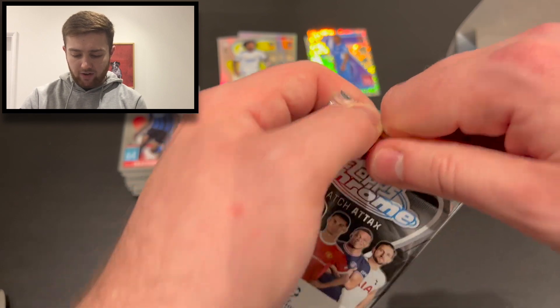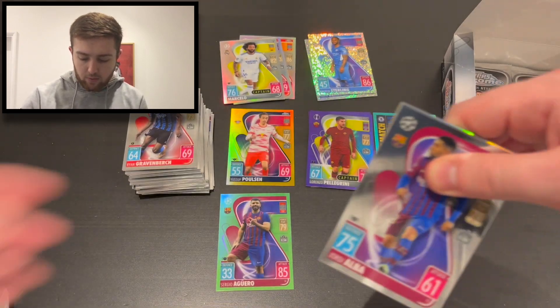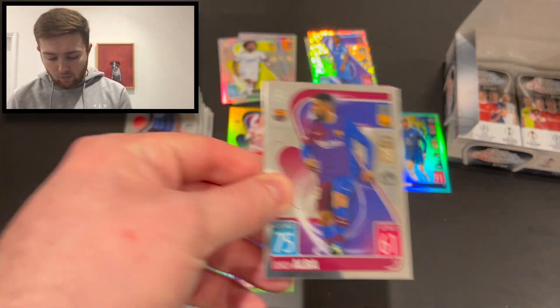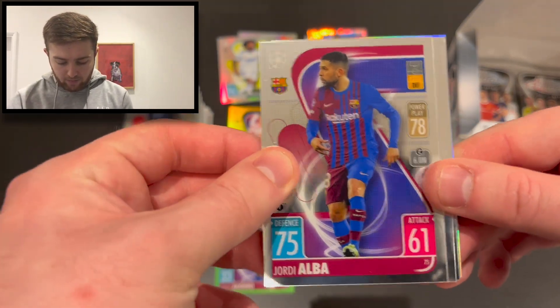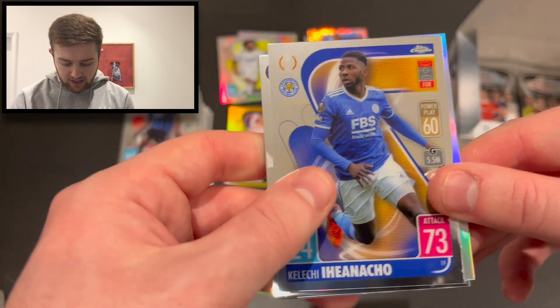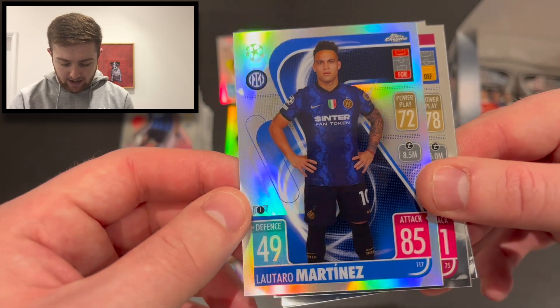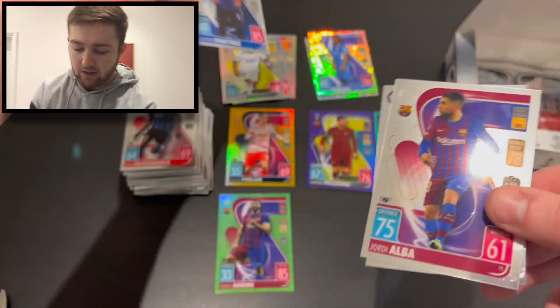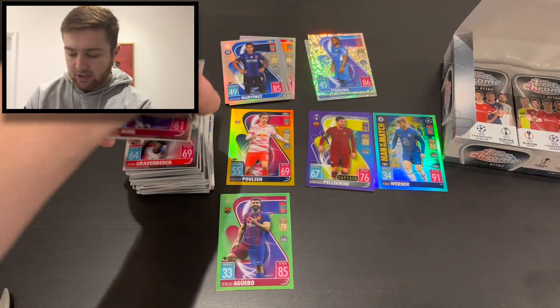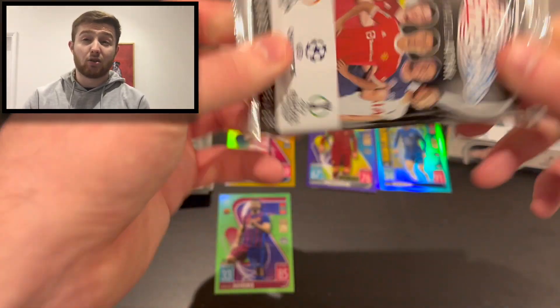So far: one base pack, five refractors and speckles, one gold, two purples, one aqua, one neon. We've got Jordi Alba for Barcelona, Mason Mount 100 Club for Chelsea, Kelechi Iheanacho for Leicester, and Lautaro Martínez for Inter Milan refractor. A very lovely looking card — we'll stick that down there.